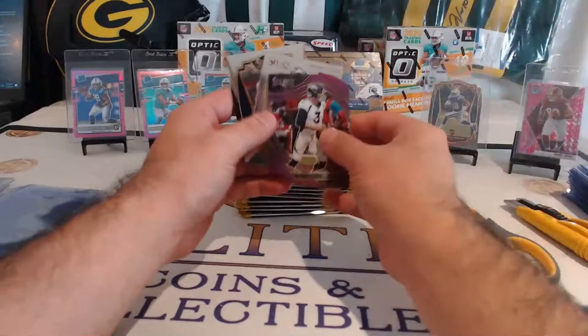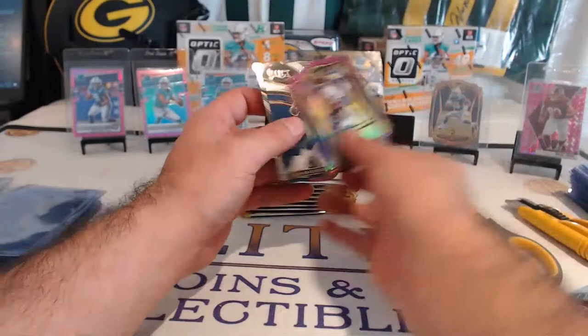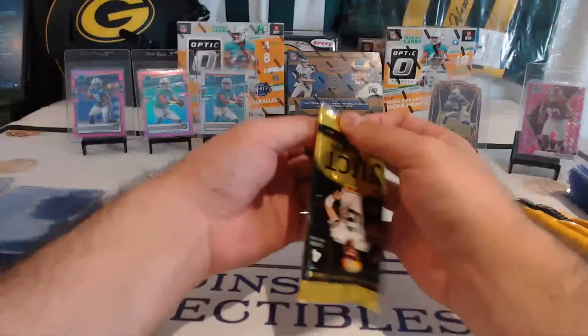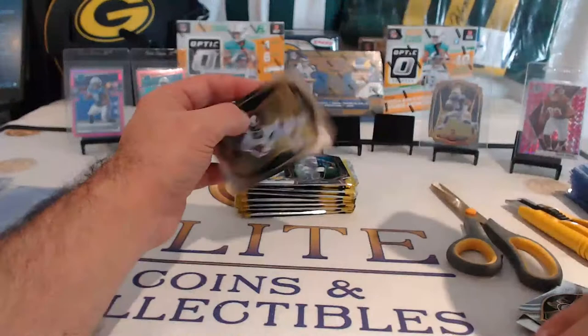Gabriel Davis, Drew Locke, Jalen Hurts, Ed Reed. Odell, Van Jefferson, Ladanian, Tony G, Van Jefferson — Dyka, nice hit, Rams. And that one is a Premier level Van — Premier Van, nice. KJ, Zach Moss purple, Odell, and another LaMichael Piran — Ryan Jets hit there.